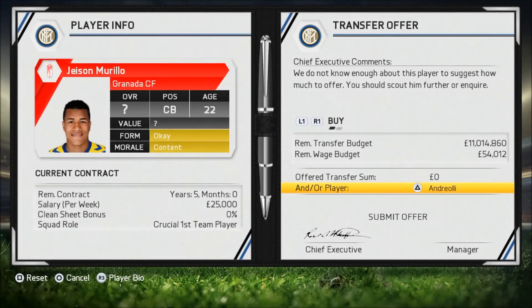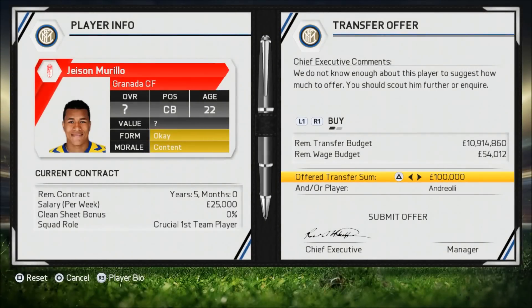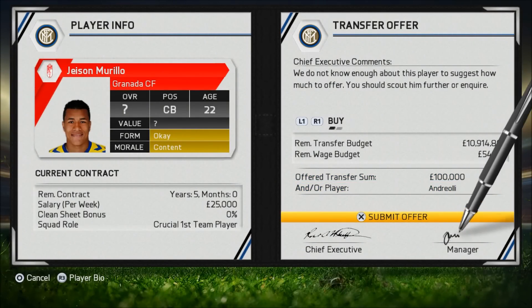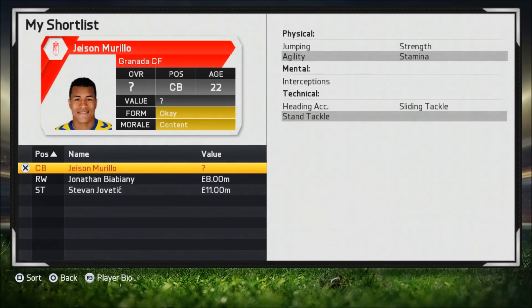Well, he's not young anymore — he's 28 — and I think that would be a good deal. So let's offer Andrea Ole for 100,000 pounds. I don't know what Mourinho's worth is, but it's worth trying.